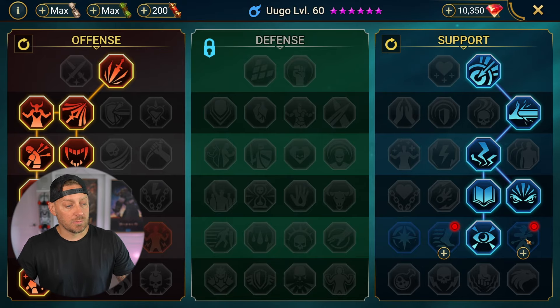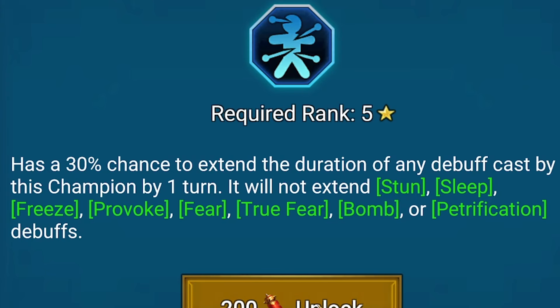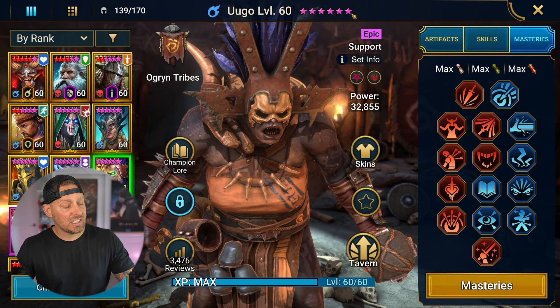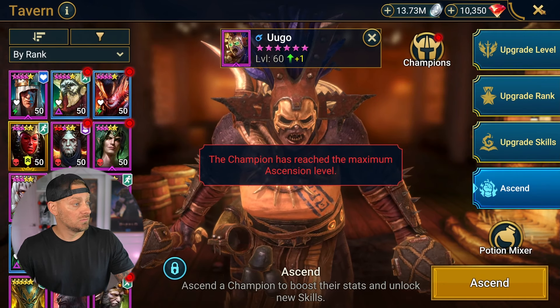We are not going to the bottom row, but instead we're coming over to Master Hexer — it has a 30% chance to extend the duration of any buff cast by this champion by one turn. Masteries are now completed for Yugo, which is actually quite nice. She's finally built out to six stars and fully has all of that ascension done as well, which is great. So Yugo is ready to go into battle.